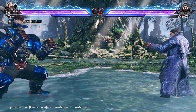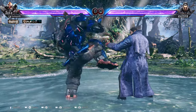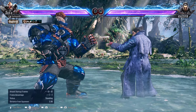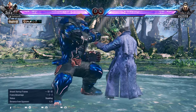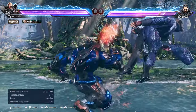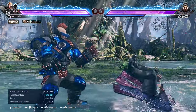The next counter hit launcher is Back 1-2, with the counter hit launcher being the 2 in the string. What you can do is Standing 4, Back 3-2, and then go for your tornado. The last counter hit launcher is Standing 4 — if you happen to interrupt your opponent and press Standing 4, you get a launcher. You can follow up with Back 3-2, or go into Forward 1-2-1.